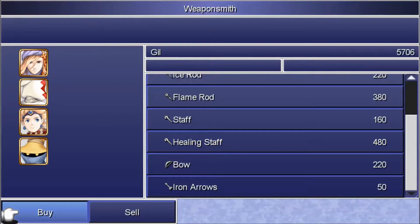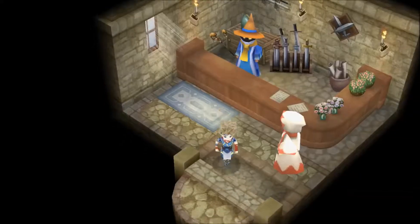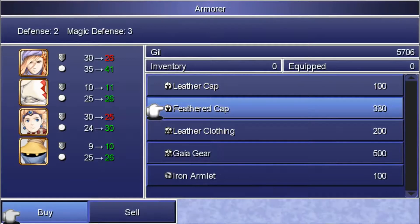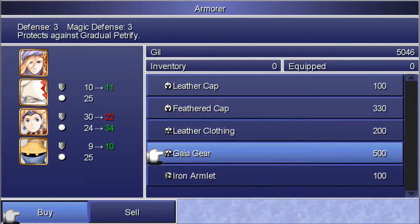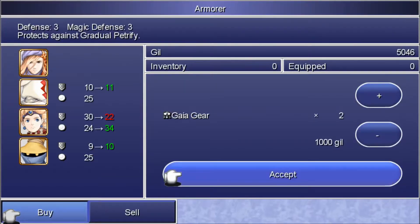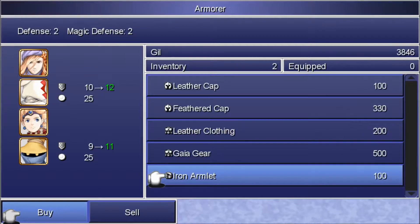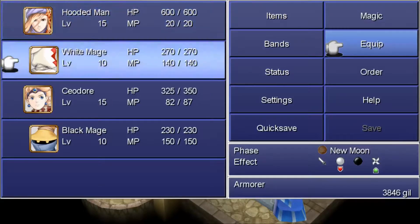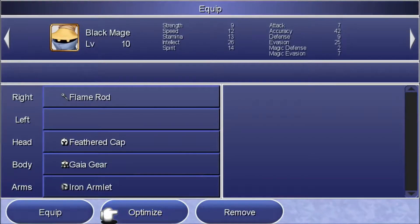Flame Rod — let's do it. The White Mage? Used to restore a small amount of MP — let's get the healing staff. Let's buy Feathered Caps — we'll buy a couple. And Gaia gear, obviously. Nyrim Armlet is good — we'll buy two. Then we'll optimize the White Mage, and optimize the Black Mage as well.